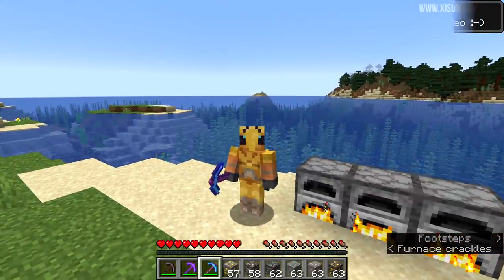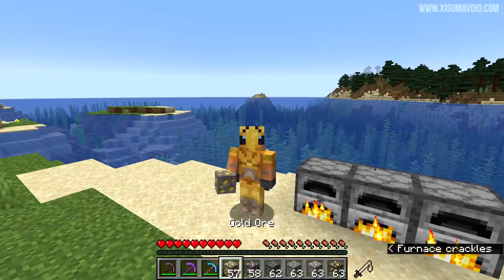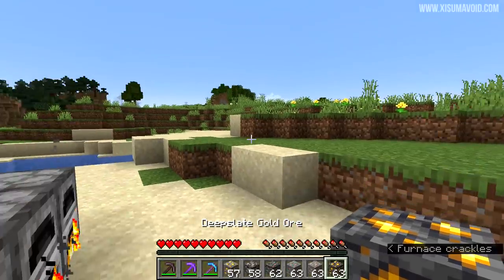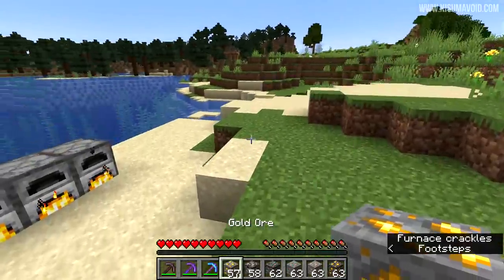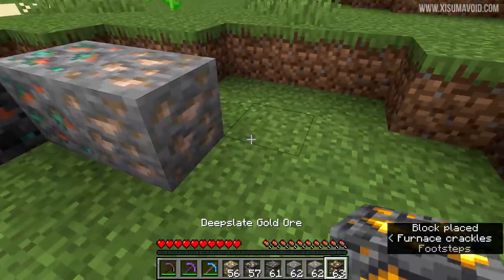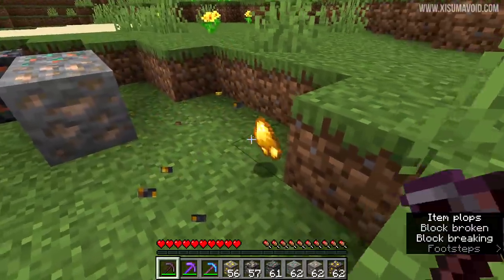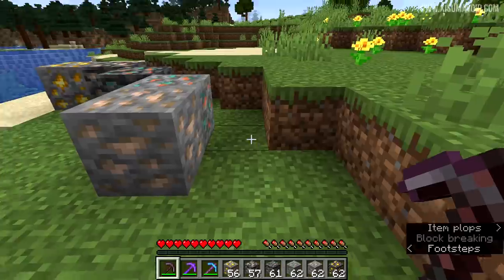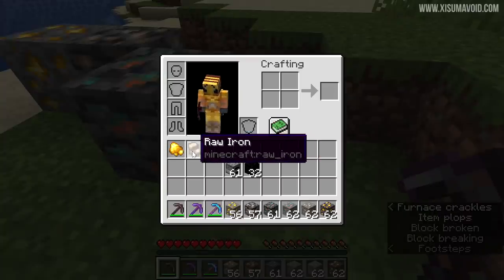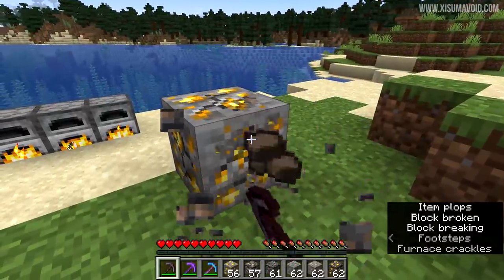This one is about modifying the ore system to be consistent with all the other types of ore in the game. You can see here I've got gold, I've got iron and I've got copper, and I've been checking out exactly what has changed. This applies to all of the different deep slate variants. When you break these blocks you will now get a form of raw gold like this, or raw iron or even raw copper.